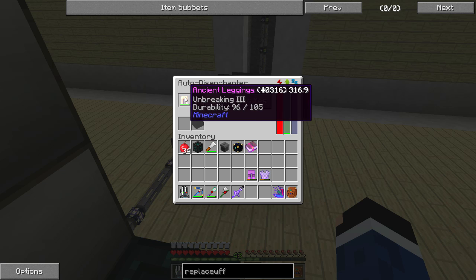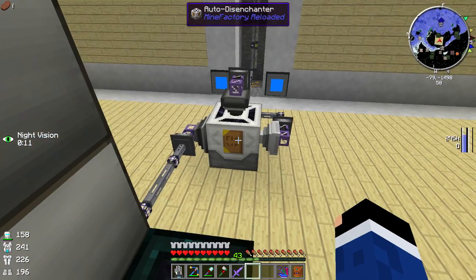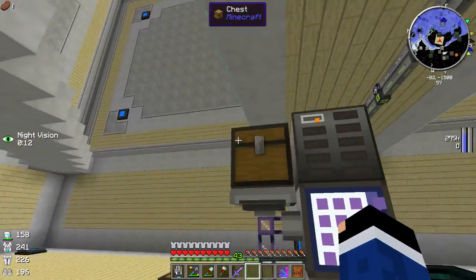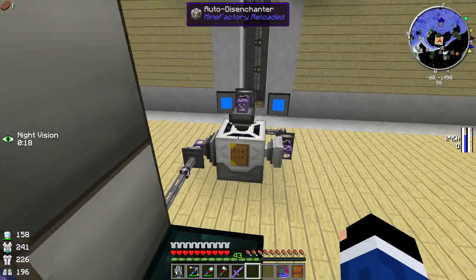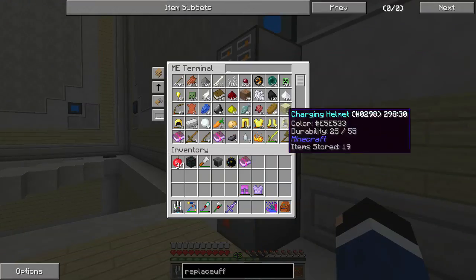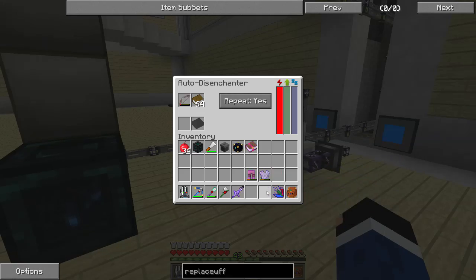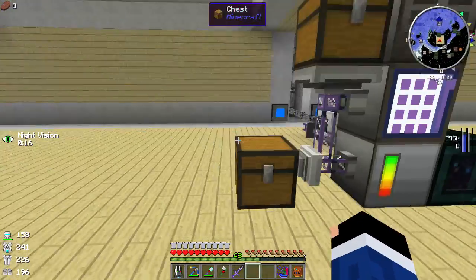I've got enchanted leggings with protection and unbreaking on them. What this system should do is take any enchanted books coming out of the disenchanter and squirt them into the book chest, while every other item goes into the other chest. Let's see - it squirts off the book, takes a little durability, now goes for the unbreaking enchantment. There's our projectile protection book in the system. The enchanted leggings ended up in the second stage chest - and there's the second book right there. Let's also test with an enchanted bow - a poison one bow - it should automatically eject into the correct chest, and there it is.